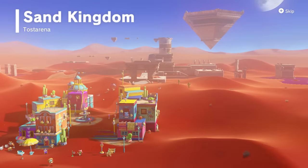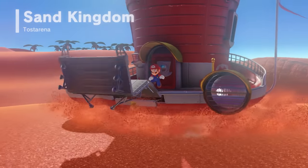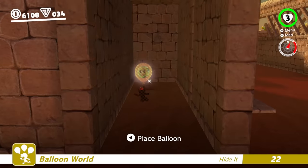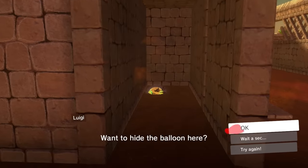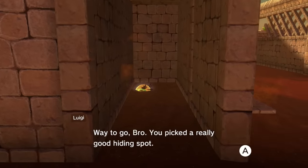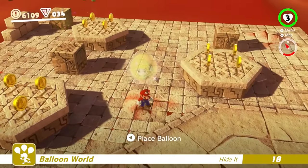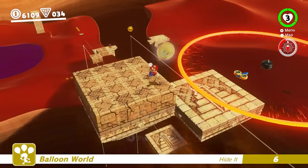The Sand Kingdom is one of the biggest and most expansive in the entire game, which means there are plenty of good hiding places. One way to make your balloon invisible involves using the quicksand to place it lower where it can be barely seen. And don't forget about that hidden room — there are plenty of breakable blocks you can use, some more difficult than others to get to.